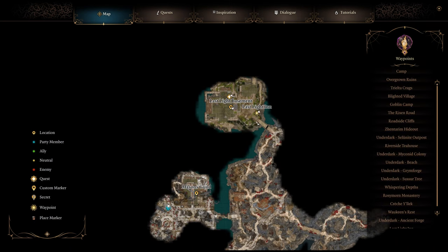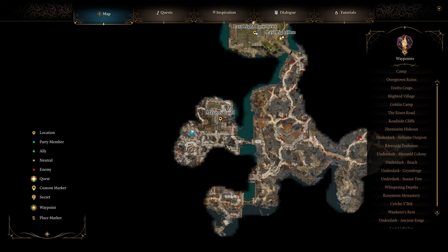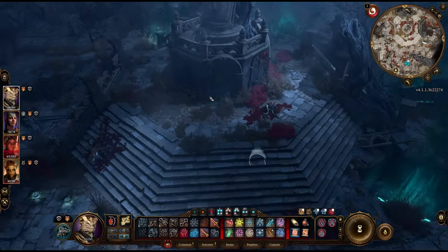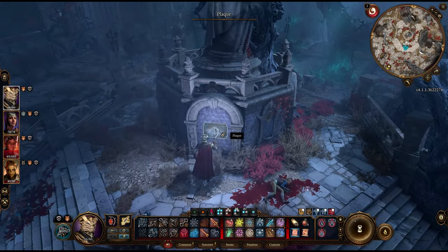Today we're gonna play Baldur's Gate 3 and I want to show how to solve a puzzle. This puzzle is right over here near the Mason's Guild. We are here in this dark region — the region with the shadows — and we have a puzzle. With this puzzle we can go underneath this building.